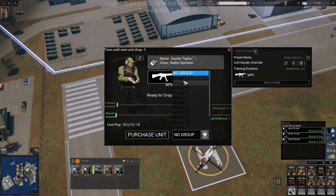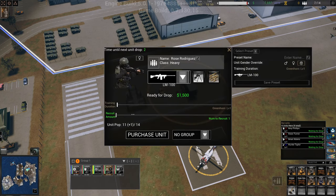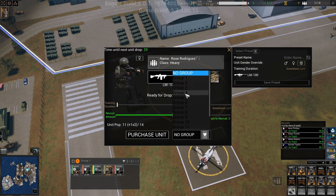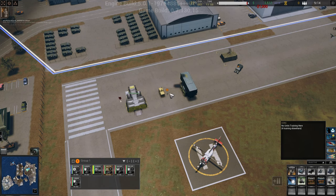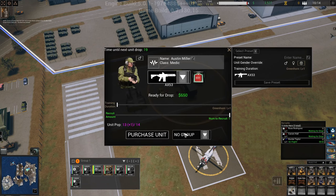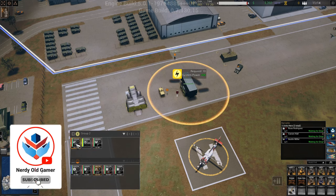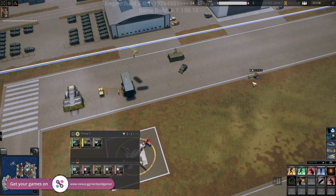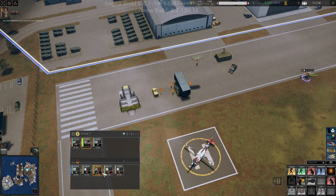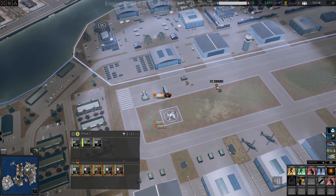Radio operator for group two - purchase. And a couple of heavies for group one - purchase. We need to unlock the medic and get a medic going for group one as well - purchase. You are in group two. We'll put the sparrow and the driver in group two as well.